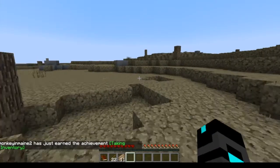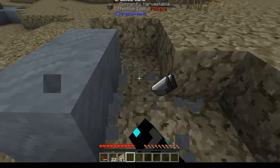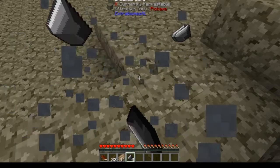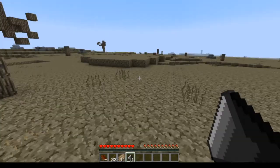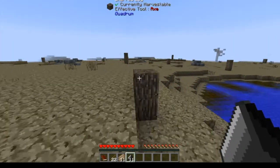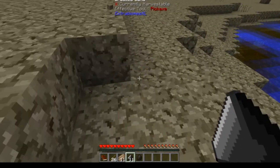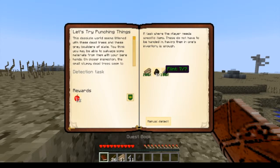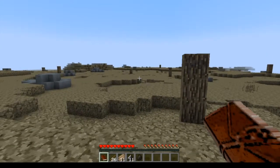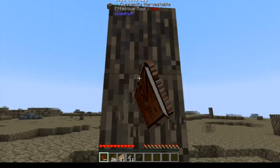I just got an achievement! So if you break the slate, you get flint. And if you're wondering how we get charcoal without cooking wood — you see these charred logs? Punch that, you get charcoal. So we need 4 charcoal. Joey, what texture pack are you using? I am using Faithful Modded Edition.